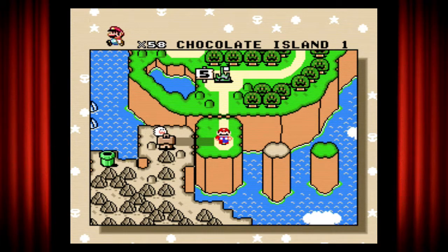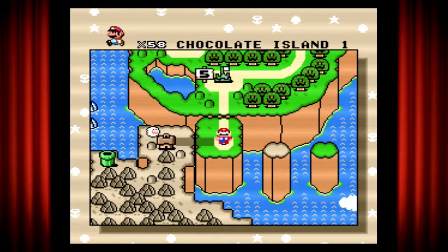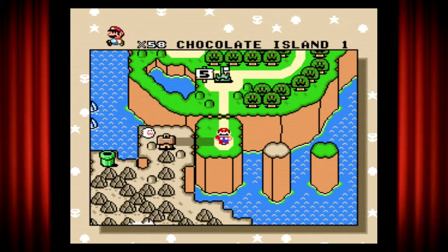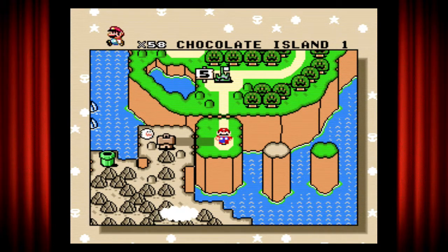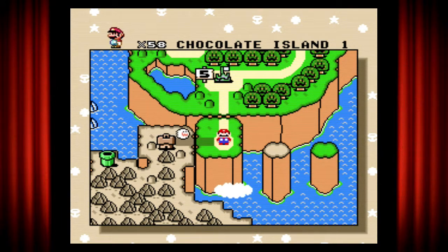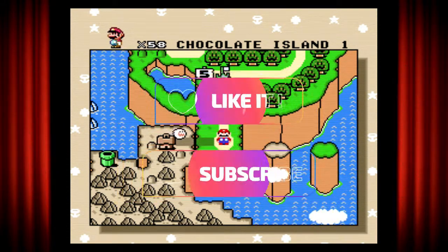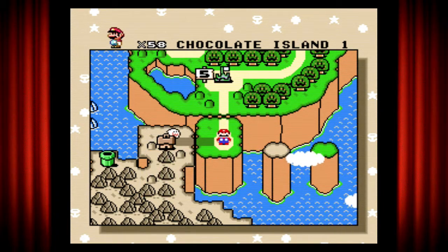Hello again and welcome back to Super Mario World. In our last video we finally made it through the Forest of Illusion and now we're in Chocolate Land — sounds tasty. The last video was pretty short so I'm gonna see how long Chocolate Land turns out to be. Before we get started, be sure to leave a like and subscribe, and with that out of the way let's begin.